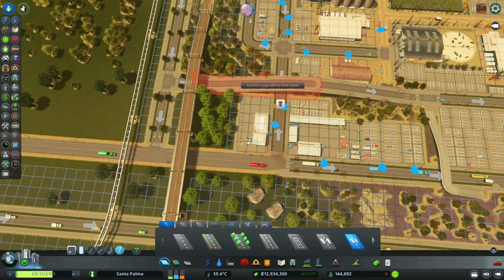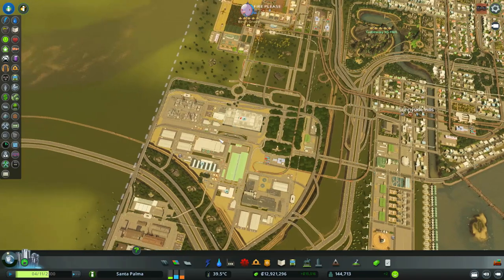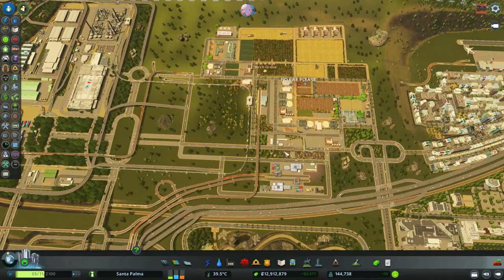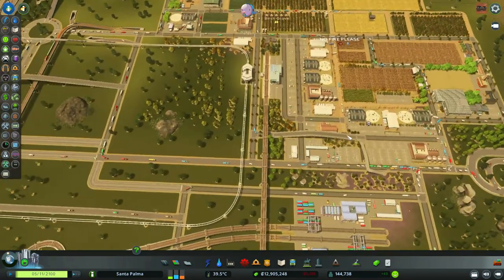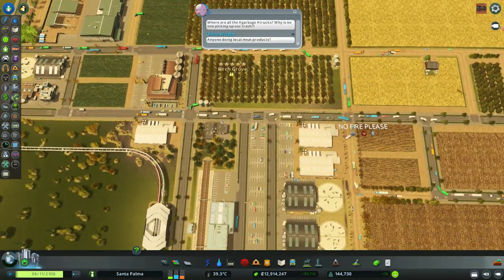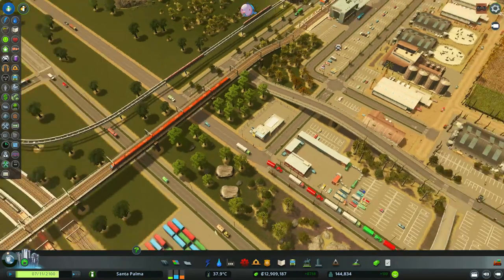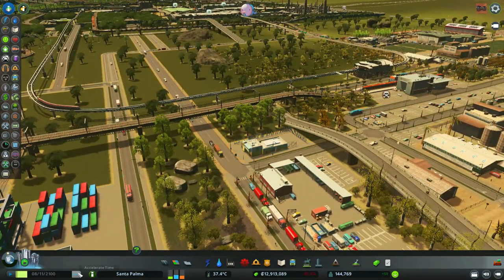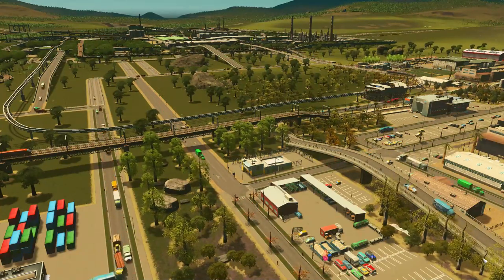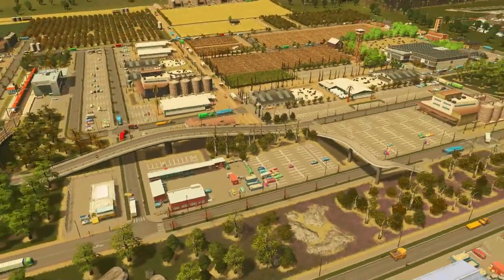Cars from this specialized industry and unique factories, if they want to go back here, have to go all the way around. I'm hoping that after the AI understands there's a new way to get in, they will start using these roads. Let's speed this up and see if it's going to work. Yes, it does seem to work — a lot of cars are now using this. They are starting to use it more and more, so I hope it offloads this area a bit.